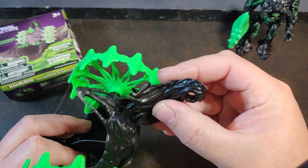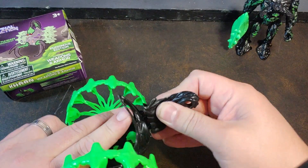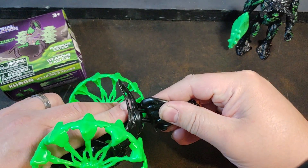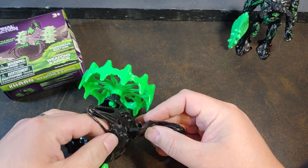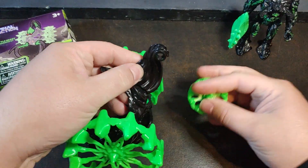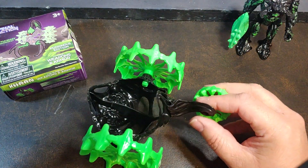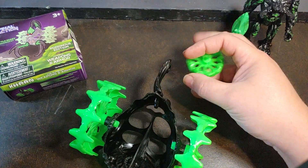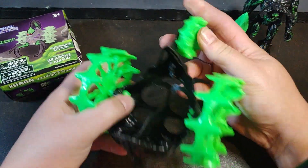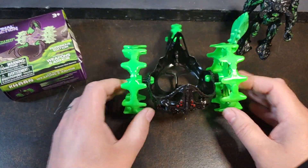I put that in upside down — let me fix that. And which way does that back wheel go on? The back wheel goes on like so. There's the initial Rumbler from the Venom Final Faction.